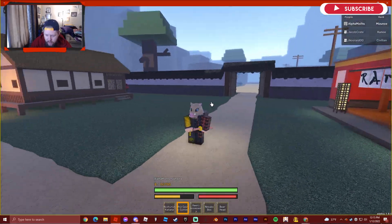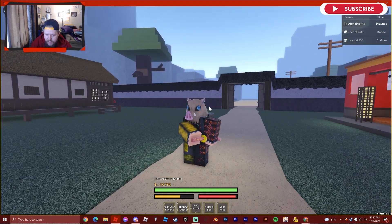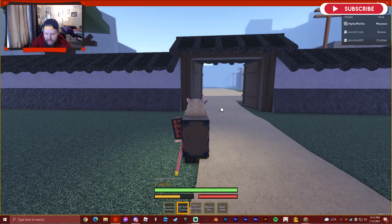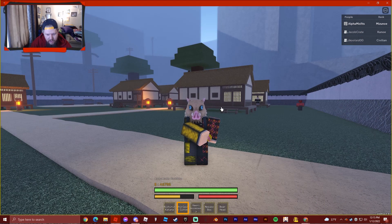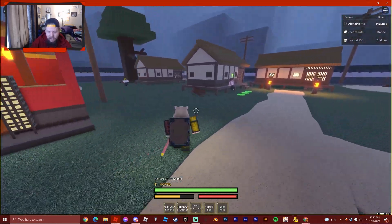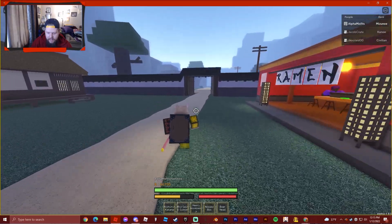They made it so when you're holding a skill, there's an animation — so you don't get surprised by an attack. Now you're like, oh, his hand's on his sword, he's gonna do something. So there's no sneaking — you'll know what they're doing. That's pretty cool.